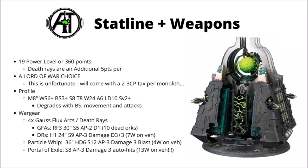In terms of war gear, it's armed with four gauss flux arcs, which are rapid fire 3 weapons with 30 inch range, strength 5, AP minus 2, and damage 1. These will actually put out a pretty hefty amount of anti-infantry shooting when up close. If you can get within 15 inches of the enemy, then your 24 shots will average around about 10 dead orks or guardsmen per turn, and still have pretty reasonable effectiveness against space marines, seeing as they have fairly decent AP.